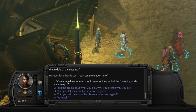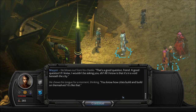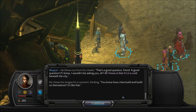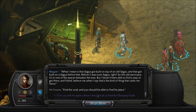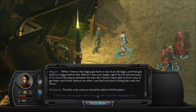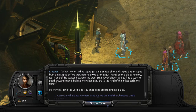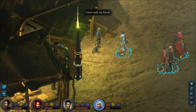Can you tell me where I should start looking to find the Changing God's sanctuary? 'That's a good question, friend. All I know is that it's in a void beneath the city. You know how cities build and build on themselves? Sagas got built on top of an old Sagas, and that got built on a Sagas before that. So this old sanctuary — it's in one of the places between the Eras. But I haven't been able to find a way to get there, and friend, believe me, that's the kind of thing that vexes me fierce. Find the void, and you should be able to find his place.' Travel well, my friend.